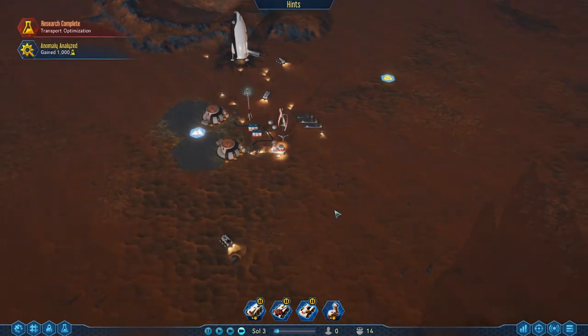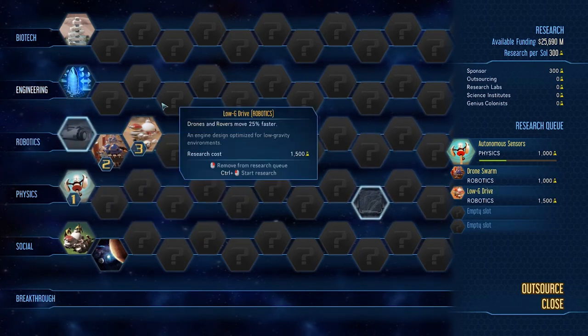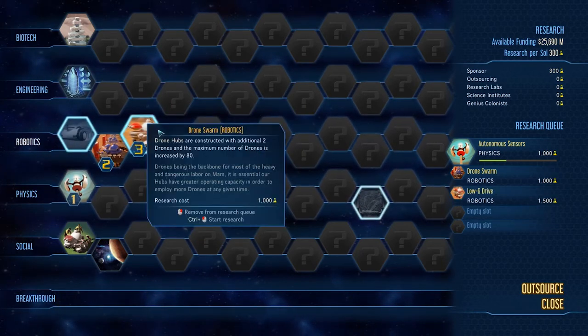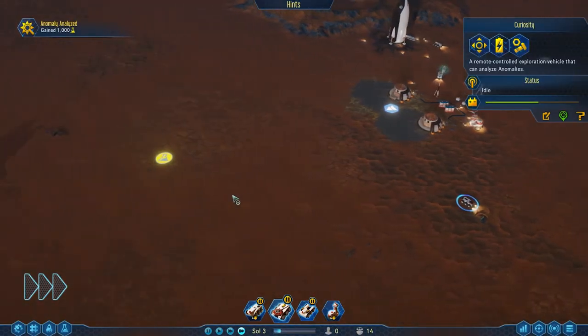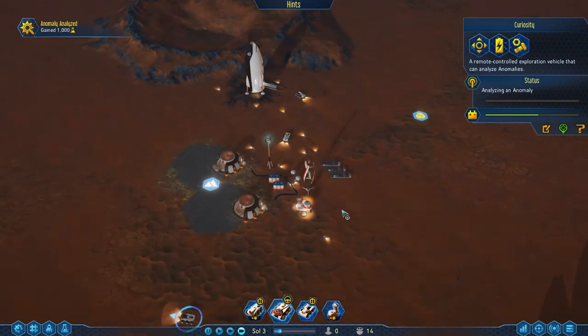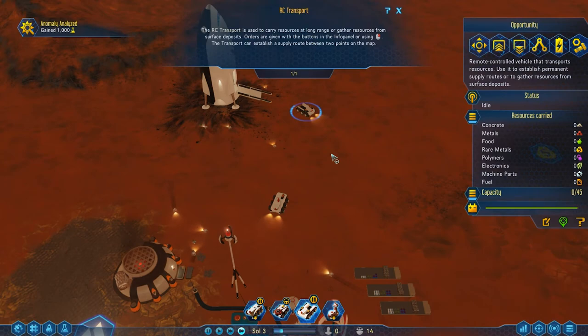Let's do the Sensor Tower — unselect our vehicle first, then go to the Sensor Tower. At the moment it needs cable and power, but there is a research very early on that enables you to not have to worry so much about power for the Sensor Tower. Research complete — we gained 1,000. Low-G rovers, let's go for that as well. We're going to stack all of these up and try and make our rovers as good as possible, because they're the ones going around doing the real work. People are good, but they're not really the actual movers and shakers of this game.